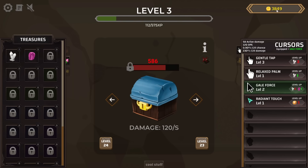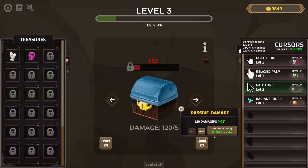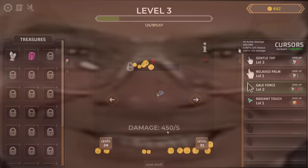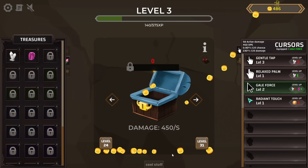And there it is — look at all that coinage! That all goes into passive damage upgrades, which is quite a bit. Now doing 450 damage a second — we're blazing through these rock-bound chests. We should be able to get that topaz in no time at all.